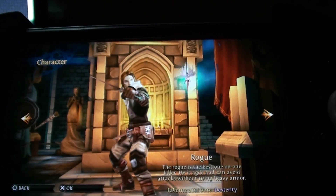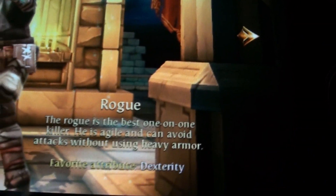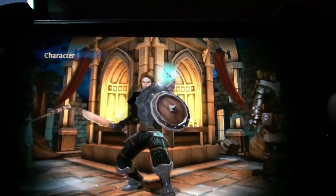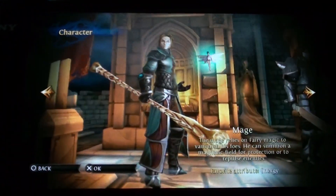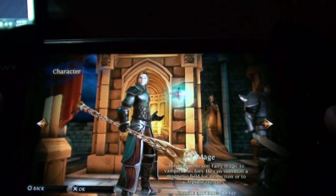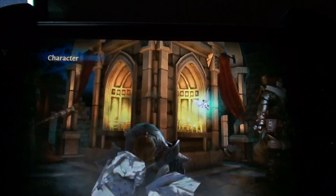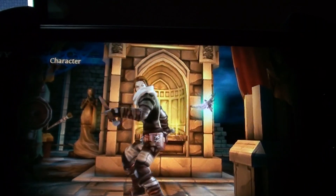You have the double swordsman, or the rogue, and it tells you a bio too — best one-on-one killer, there you go. And we have the mage — yep, the mage. It also gives you a bio. So whether you like magic attacks, or heavy armored dudes, or a good double-sworded man or rogue, you can choose between these guys.